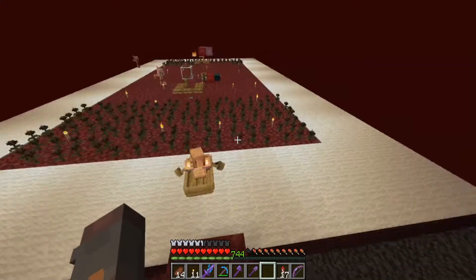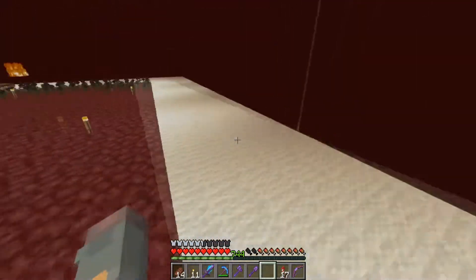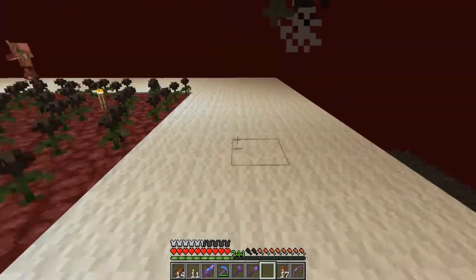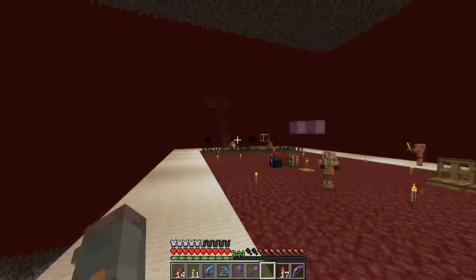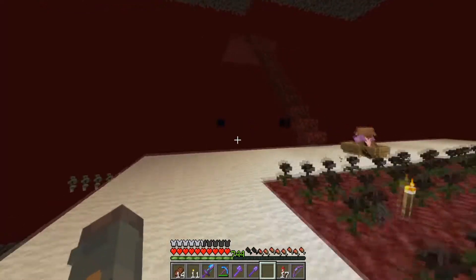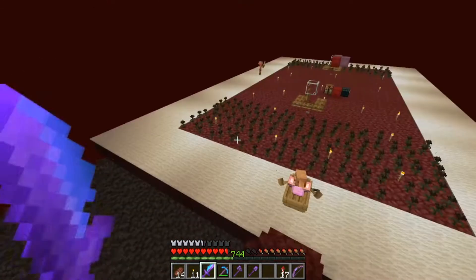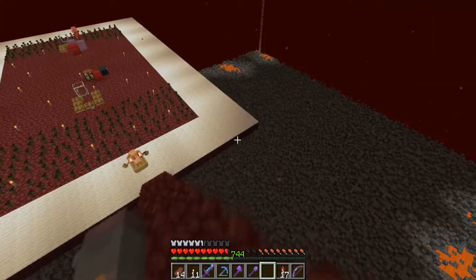I have made some progress. I built the platform and added a little extension bit around the outside, like in the video. It was awful because blazes and magma cubes kept spawning, and I had to fight them off. That's why I put the wither roses there now, so I wouldn't have to face them or deal with them.